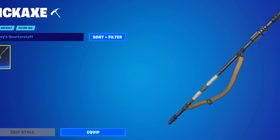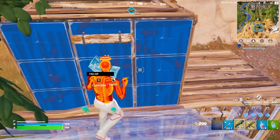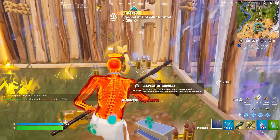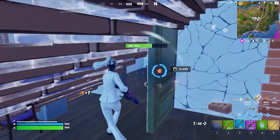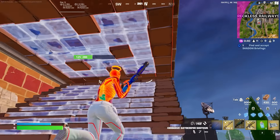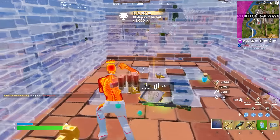Ray's Quarterstaff was also added to the game during Chapter 2, and this has been one of the more successful Star Wars pickaxes we have seen. We talked about the Vibro Axe earlier — I feel like Ray's Quarterstaff has been a lot more popular, and it is very similar to it. It is pretty much one color, with no real detail until you really zoom in and see all the little fine details. Because it is basically one color, it is going to work with every single skin in your locker, and we have even started to see some pros picking this up and using it in tournaments.